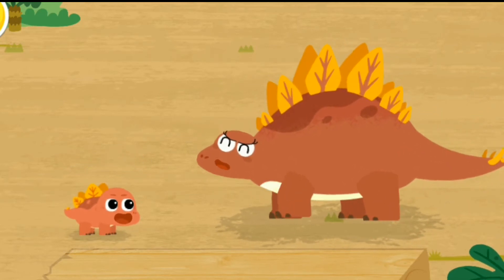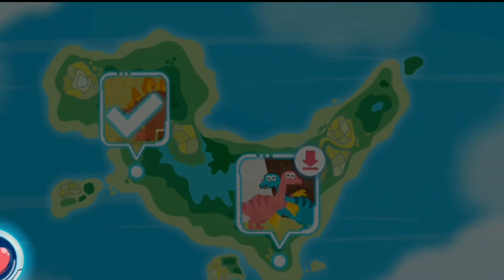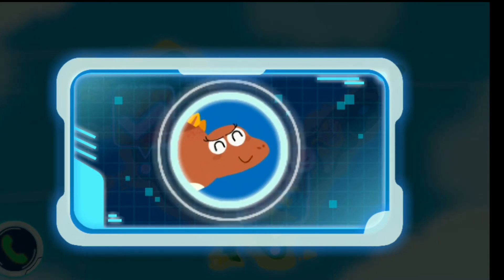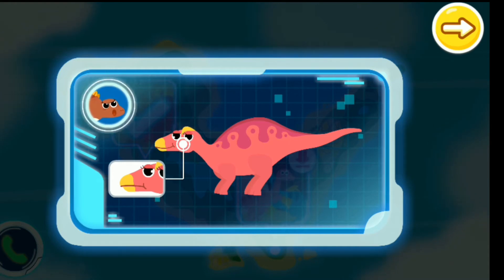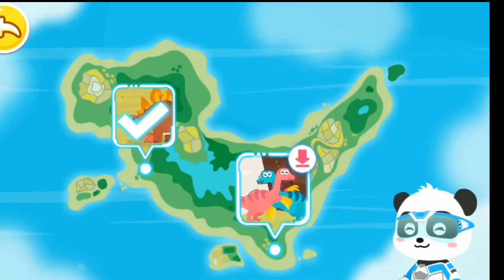Thank you, little heroes of the rescue team! It has been a long time since we met. I have met a new friend lately — Mayasara. It has a unique snout, like a duck bill. I hear that Mayasara is a good mother that looks after its baby dinosaurs. Good job — you have obtained a dinosaur card!